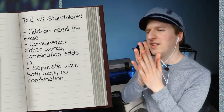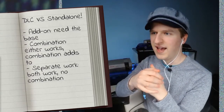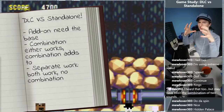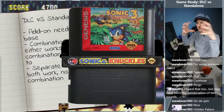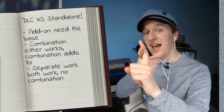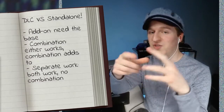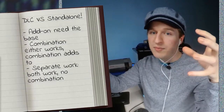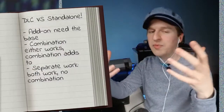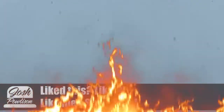I think it'd be interesting to see more games take advantage of this, where their sequels pull info from the prequels. I know Mass Effect did something like that, but I love how in this game you basically have two games and you're mashing them together, and then it works. So with DLC versus standalone, you can have an add-on version where you need the base and you just append to it, a combination where either of your pieces work but you can add them together, and then separate work where both of them work but you can't combine them at all.